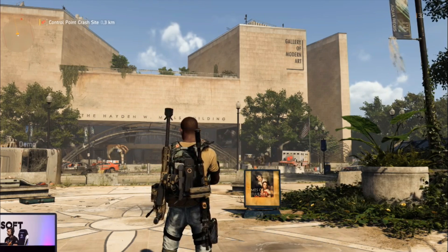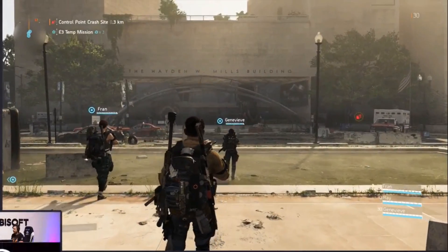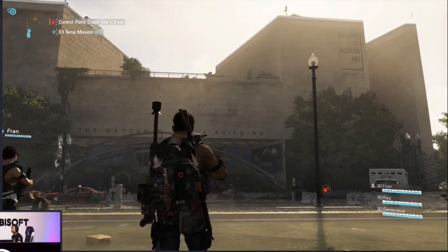What happens when it's six months down the line and how do you deal with that? The True Suns have this area locked down, but if you can capture their control point, you'll be clearing the way for the settlement to take it over.